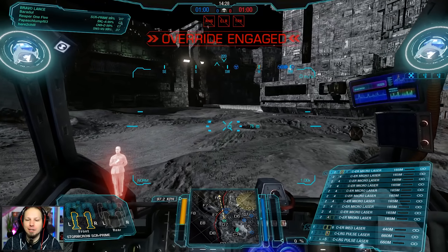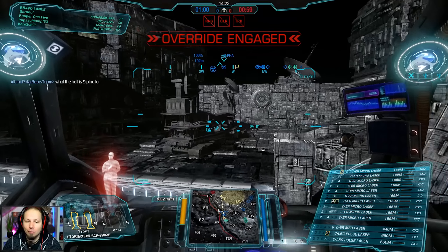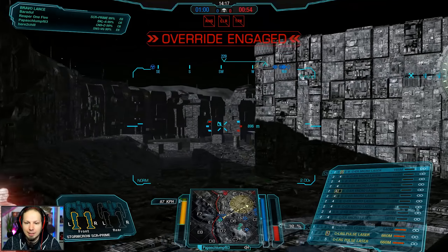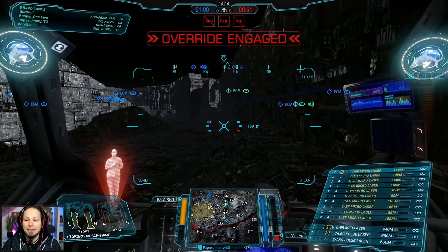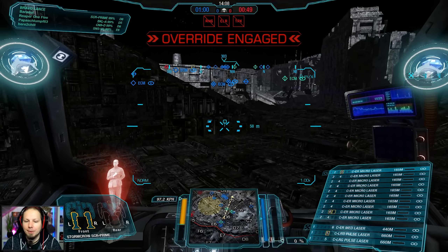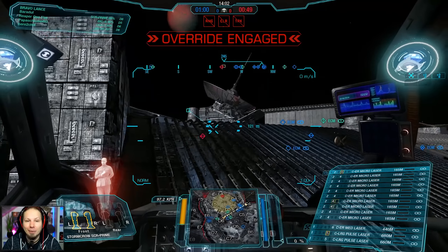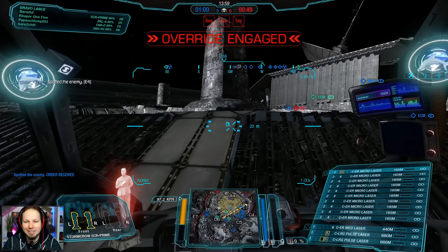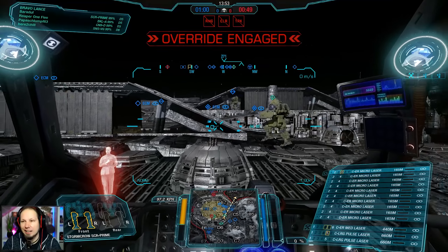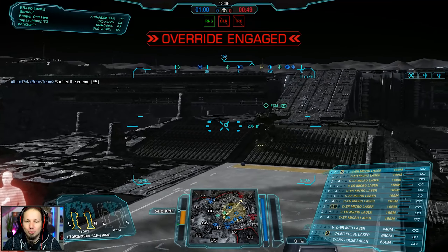All right, second game of the day. We are playing the HPG Manifold. We are playing Domination, and I want to go over to the Delta-5 area. We can keep shooting those guys with the large pulses. Where to go? Exactly — Delta-5. Meeting up with the big guys, that's important. And then we're gonna see if we can get into some nice knife-fighting range with our ER microlasers. They are so cool. I was completely underestimating the value of them. Since the heat scale weapon group got reworked, it is really cool to play.